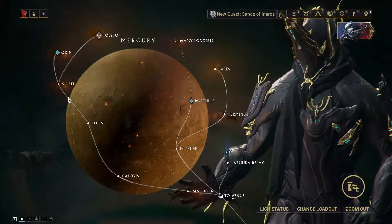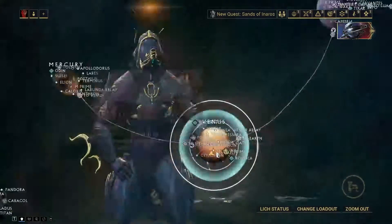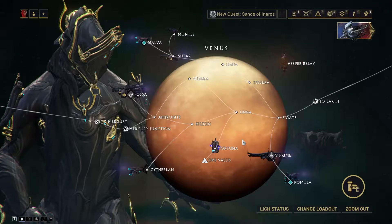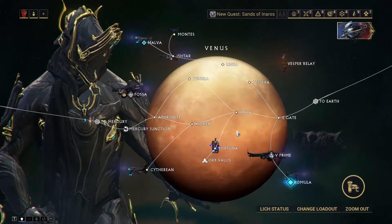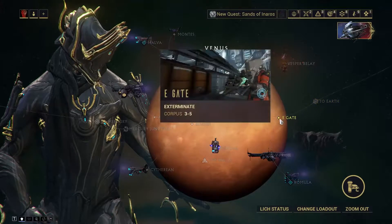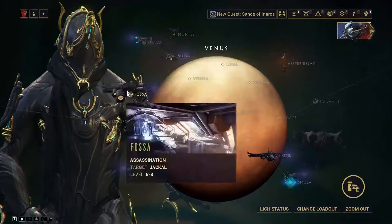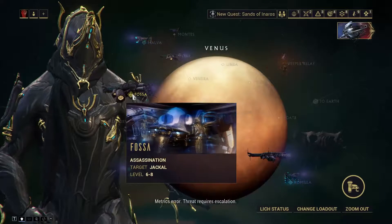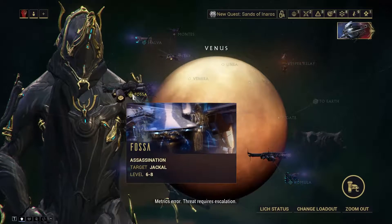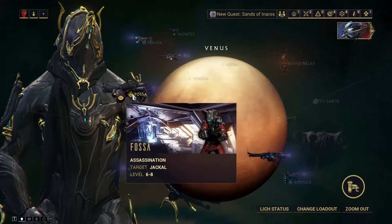There's nothing special on Mercury — obviously you assassinate Vor but he doesn't really give you a frame, so we don't need to focus on that. We can go back to Venus, and the main thing you're gonna look at here is Fortuna, which you'll unlock later on with quests, so you don't have to focus on that now. Once you get to Earth, you're gonna want to go through Igne-Unda, Kiliken, Aphrodite, and then Fossa, and then you'll have the assassination mission with Jackal, which I'm going to show you how to defeat.